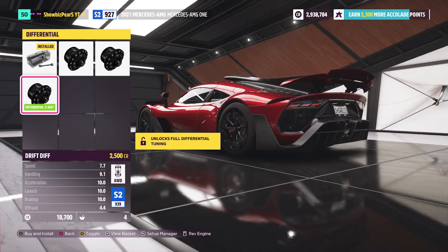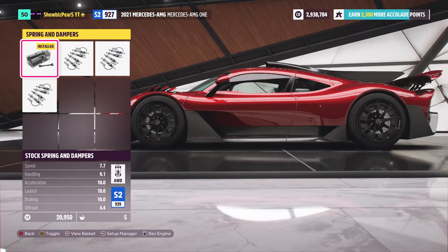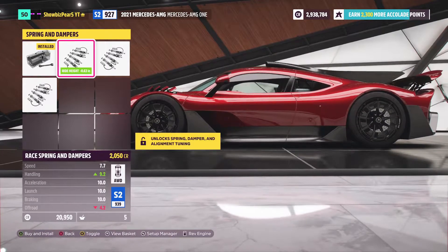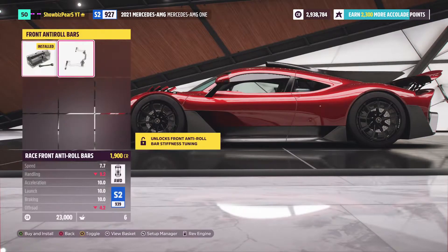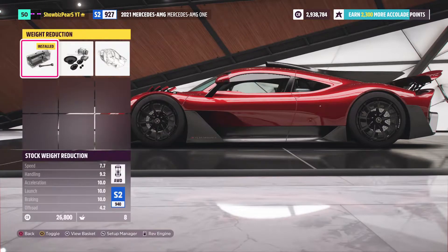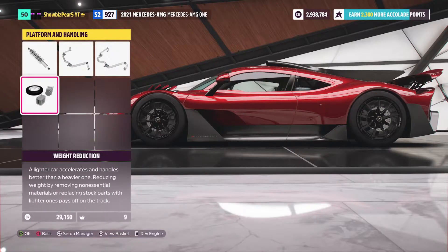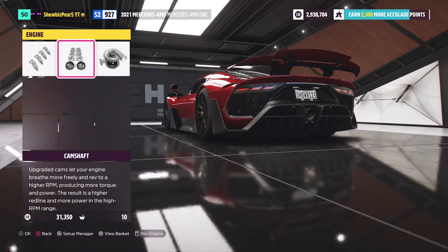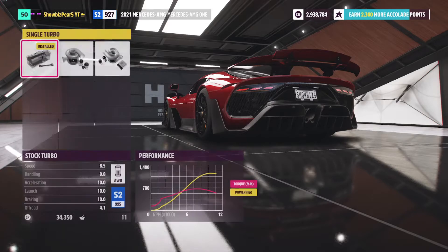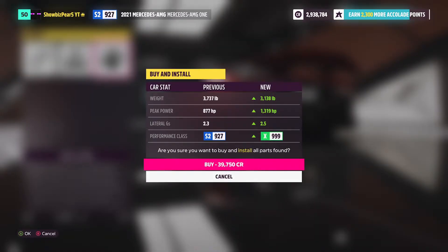It doesn't have a race diff on it — that's interesting. Let's see what suspension we can put on this. It's not on race suspension — rally suspension and drift options are there, but race suspension please. We'll upgrade the anti-roll bars too. We can take out 628 pounds, making this thing 3,100 pounds — definitely an improvement. Adding the turbo brings us to 159 extra horsepower and we are now X-class: about 600 pounds removed and 1,300 horsepower.